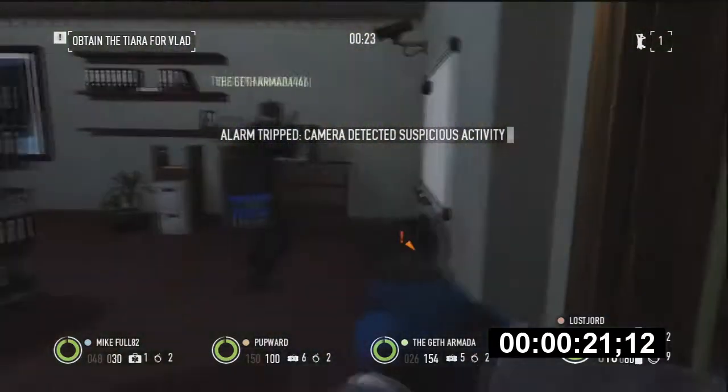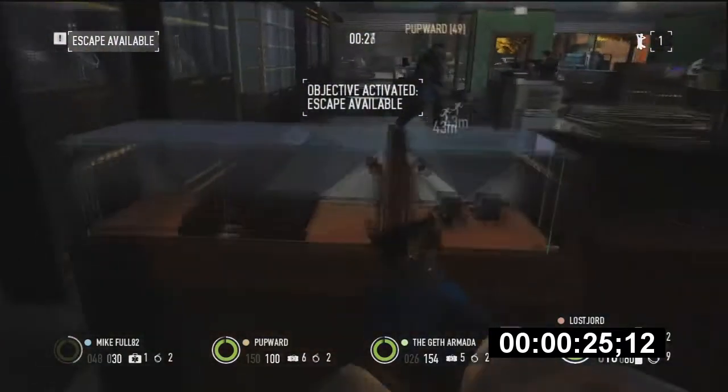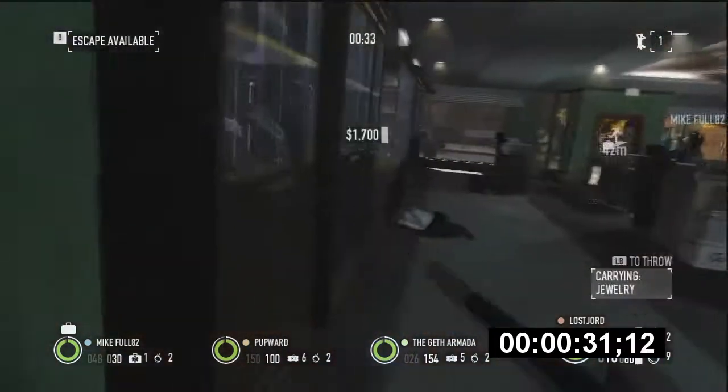As you can see here, he placed the Satchel Charges and it was off in about 10 seconds — I put a timer there. So we're up to 25 seconds, and what we're quickly doing, since the mission's essentially done, is grabbing as much valuables as possible.